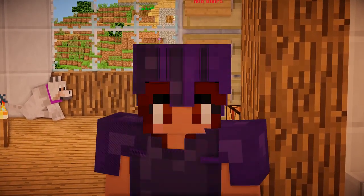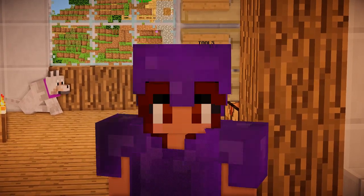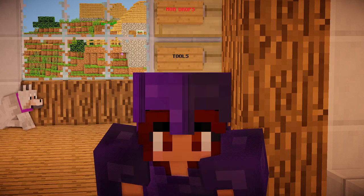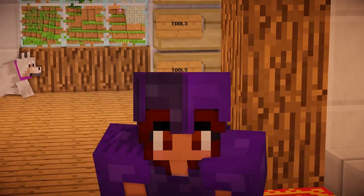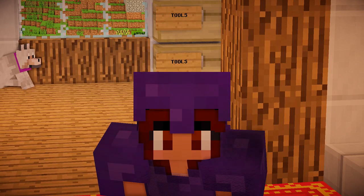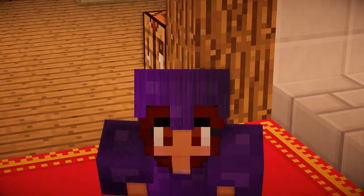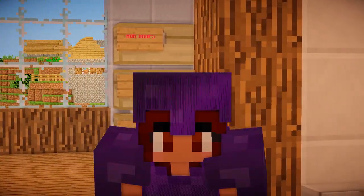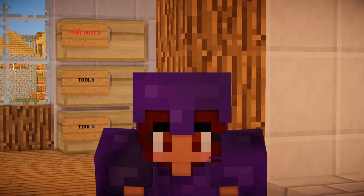Hey guys and welcome back to another episode of Minecraft One Life. Kyle had a great idea that we should build the bakery together and that it should go next to his blacksmith. I think that's a good idea because I did want to build one, or maybe just add food items to my shop, but that's extra effort. But if I do it with somebody else, then that's 50% of work I don't have to do. So let's go and build this bakery.